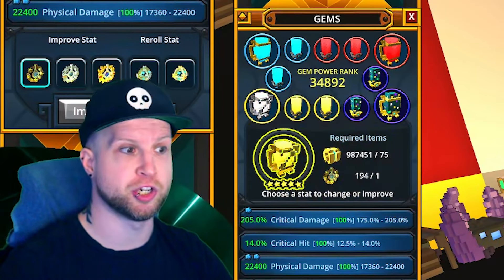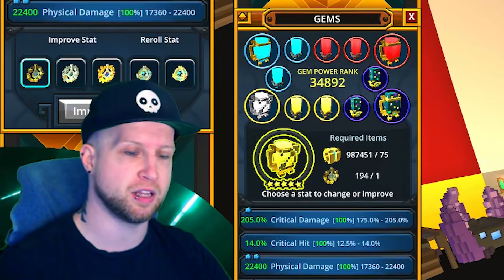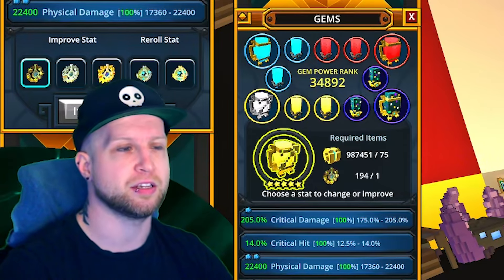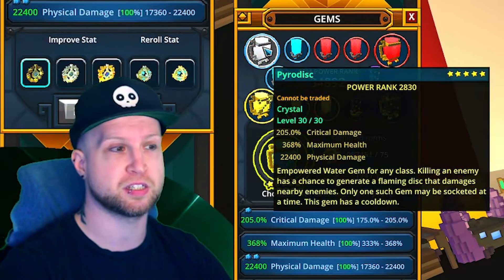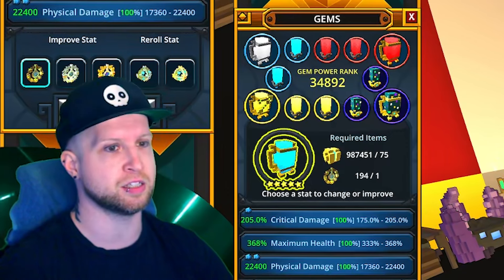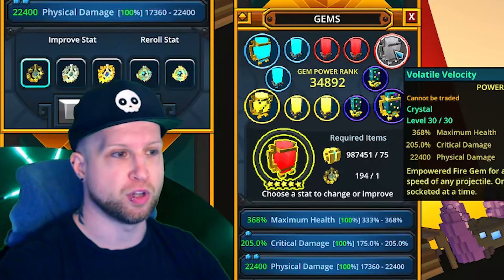For your empowered gem abilities, you want to have your class gem ability — this is still mandatory on the Shadow Hunter. Not as much as it was back in the day, because the normal attack on Shadow Hunter received a fairly big buff when the class got overhauled, but you still want the class gem ability. Other options are Pyro Discs because of the movement speed you'll get from it, and Explosive Epilogue — though that's not great for bosses since it only triggers when an enemy dies, making it better for dealing with mobs.